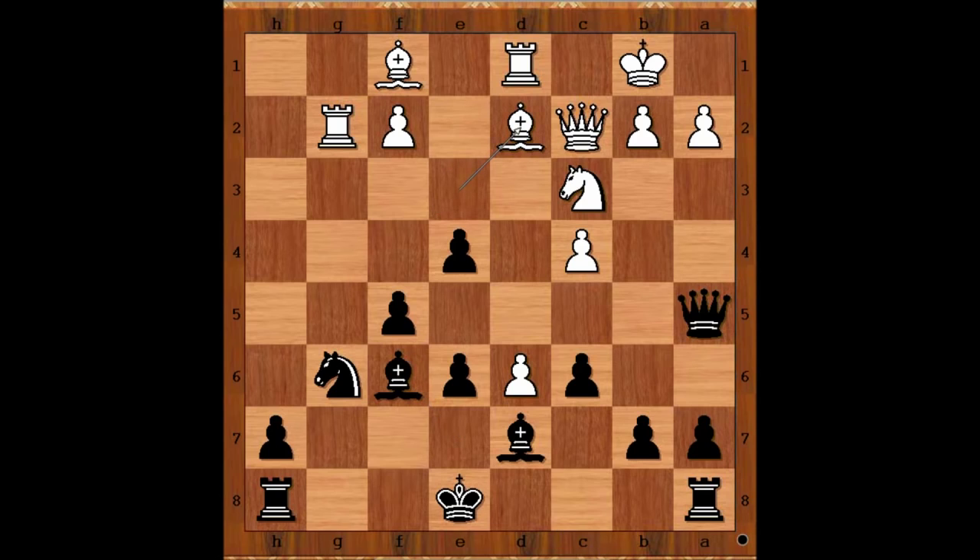Bishop to d2, threatening some kind of discovered attack on the queen. Queen to e5, white to move. Very interesting move by Rapport — knight to b5, threatening knight to c7 check, winning the rook. How would you continue?